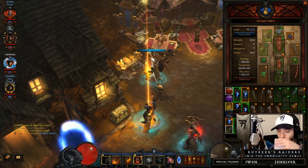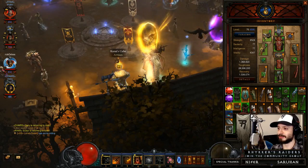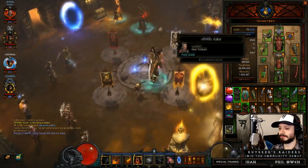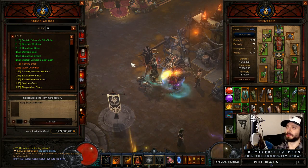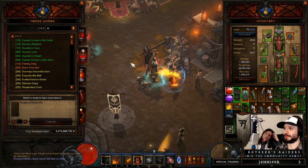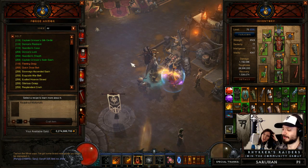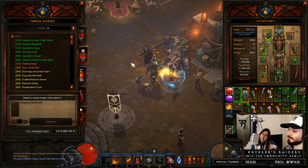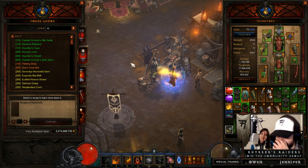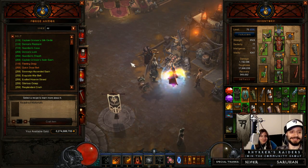Number 3: follower toughness. Either the token that renders followers invulnerable should be made default, or follower toughness needs a rework. Right now, if you're pushing higher greater rifts, there is no token you can possibly use other than the one that renders the follower invulnerable. The other tokens are interesting and fun, but they're useless if your follower is dead most of the time. Now that you can upgrade tokens in Kanai's cube, farming for the follower-can't-die token is trivial, rendering the others absolutely redundant. One option is to make followers flat out invulnerable and introduce more interesting tokens, or scale their toughness with greater rift level so players actually have to choose.